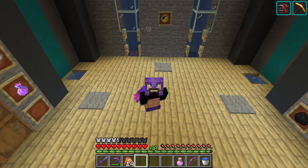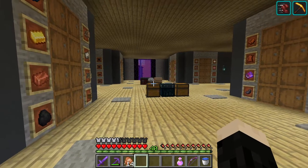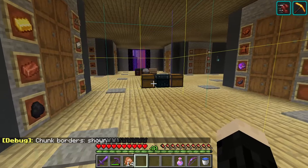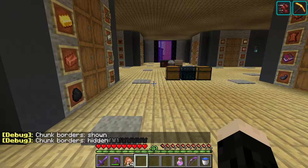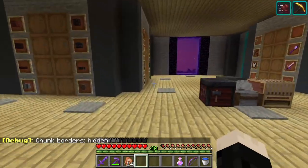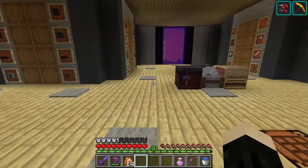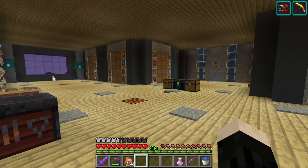Well, hello everybody and welcome to episode 76 of the Let's Play. I'm noticing some really interesting and glitchy things with 1.18. Right here is a chunk border — you can kind of see right where those chests are. Every time I cross that chunk border, my game staggers. I run back over here and do it again — it just does a little hiccup. It's really weird and I can't figure out what's going on.